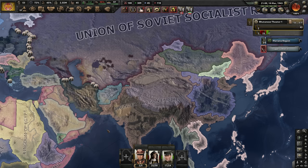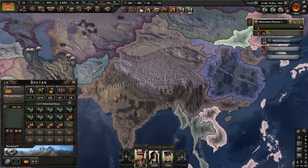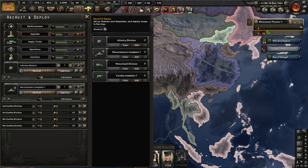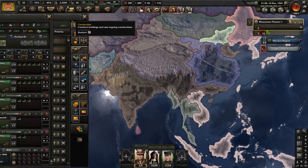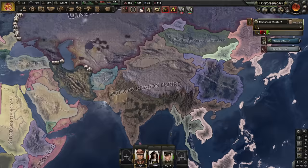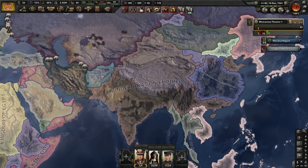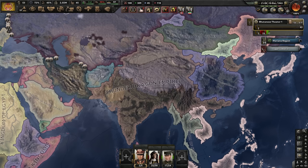The Thunder Dragon Empire is looking very spicy indeed. We've gone from one tiny province - Bhutan - to all of this. We have 39 mills and 24 civs - not great, not terrible. We're competent, a regional power, and we'll only get stronger from here. I don't want to fight the Soviets without Japan, and I don't think Japan has what it takes to fight both the Allies and the Soviets. So let's declare victory and call it here. I dreaded playing Bhutan, but this mod made it reasonably enjoyable without making it incredibly overpowered. Hope you guys enjoyed watching - see ya.